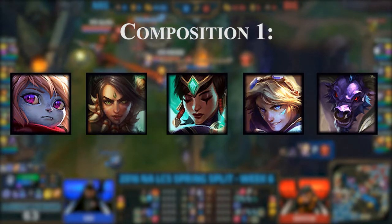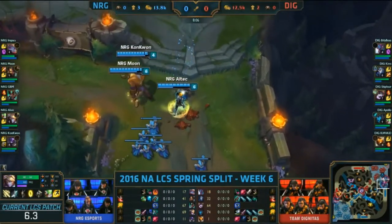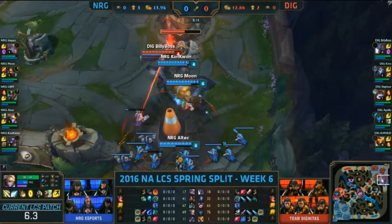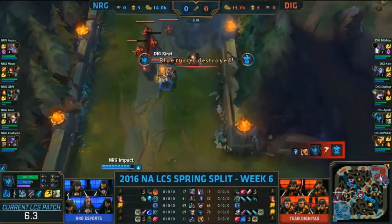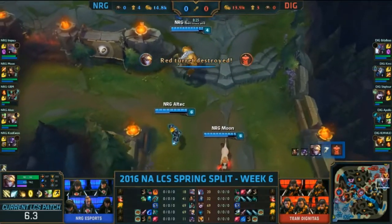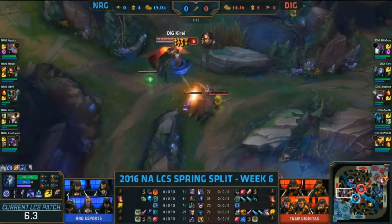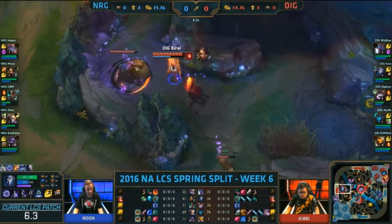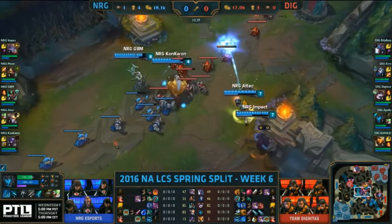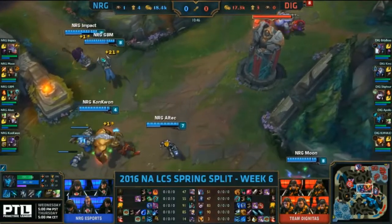Composition 1, currently on your screen, is a good example of a poke composition. The essential poke comes from Ezreal, Karma, and Nidalee — this composition is not lacking poke at all. On top of this, the composition has a movement speed buff from Karma's Mantra-empowered Inspire combo, while also packing a fair amount of disengage from the crowd control coming from Alistar and Poppy. The composition works because of consistent damage throughout all stages of the game. Nidalee is a reasonable early game jungler, meaning that pressure can be put onto opponents from the get-go, and if she gets Poppy ahead, there will be a stronger tank to play around with in a siege scenario.